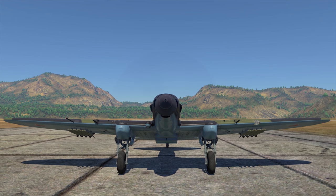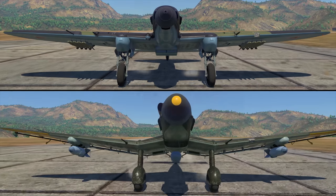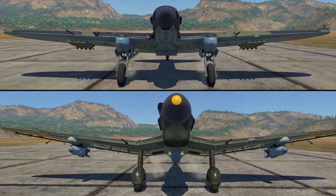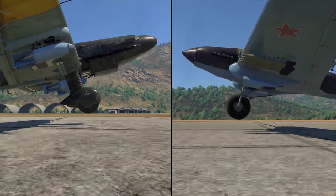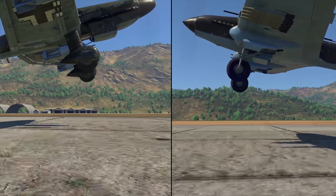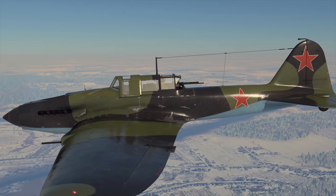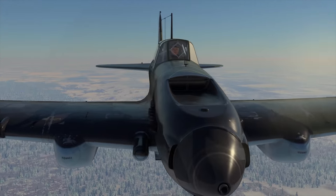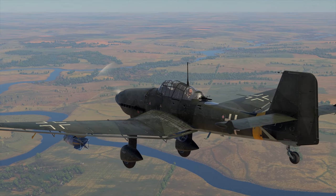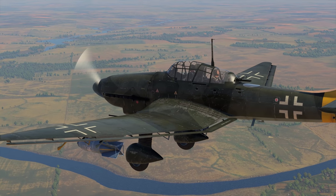The IL-2M versus the U-87D5. Two propellers, two planes, two legends. Today, we're comparing perhaps the two most famous ground-attack aircraft of World War II: the flying beast of the Soviet air forces, the IL-2M 1943, and the symbol of the Luftwaffe, the U-87D5.